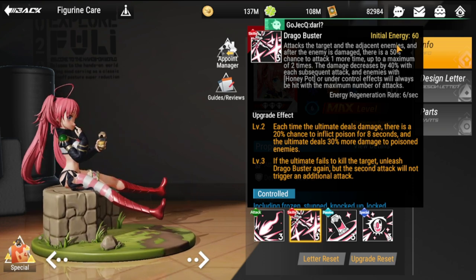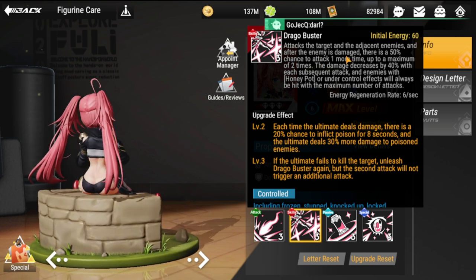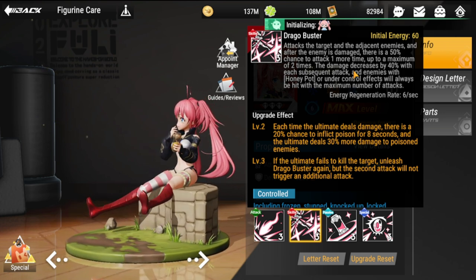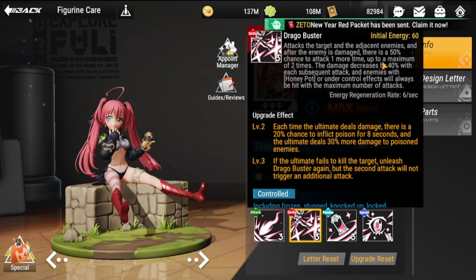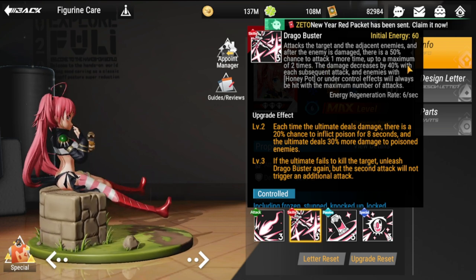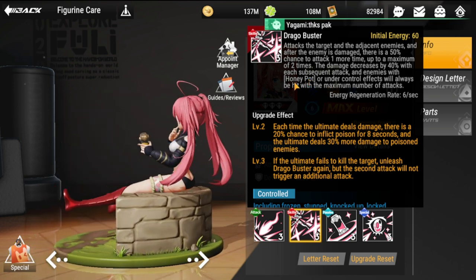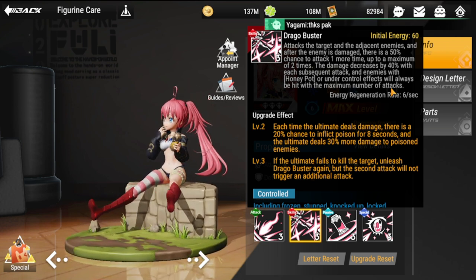Moving on to her ultimate, Drago Buster. Initial energy is 60. It attacks the target and adjacent enemies, and after dealing damage there is a 50% chance to attack one more time — double the fun, double the damage. This can be up to a maximum of two times, with damage decreased by 40% with each subsequent attack.